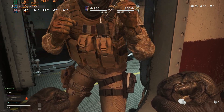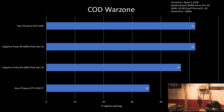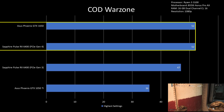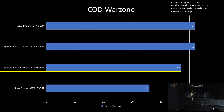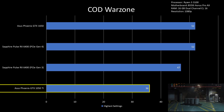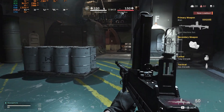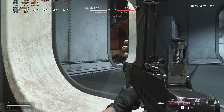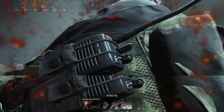For COD Warzone on 1080p cranked high settings, GTX 1650 and RX 6400 on PCIe Gen 4 both had 52 FPS, while RX 6400 on PCIe Gen 3 is not far behind at 47 FPS — about 9% weaker — and the GTX 1050 Ti was at 36 FPS. While the numbers don't look great, you can dial down the settings for smoother gameplay. The 1050 Ti can achieve 60 FPS on lowest settings. Overall, RX 6400 provides a good value proposition in this game.